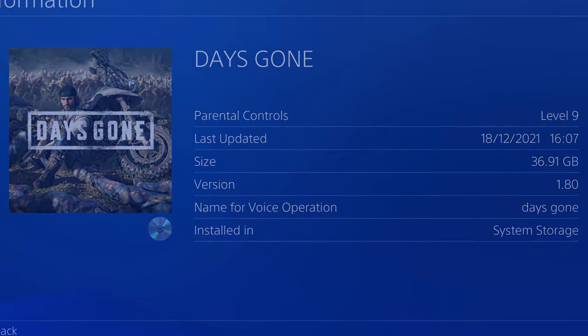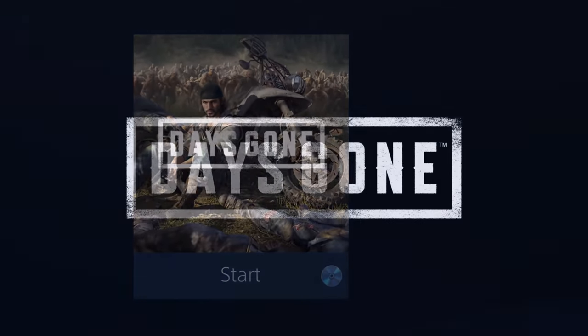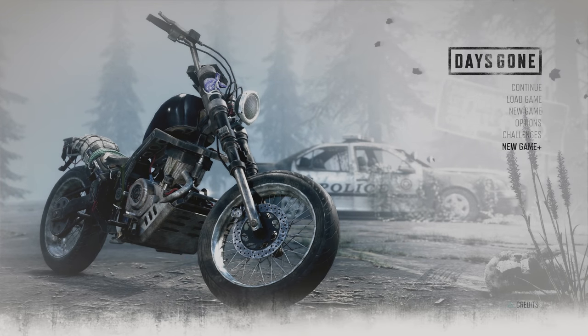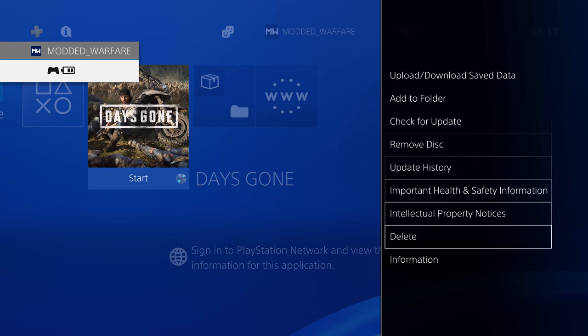We're on 1.80 now — let's try and run Days Gone. Instead of getting that error message, you can see the game is running. There's no game version shown, but you can see there's Challenges and New Game Plus, which I wouldn't have if I was on the base version. So we are updated successfully to version 1.80 and the game is running.